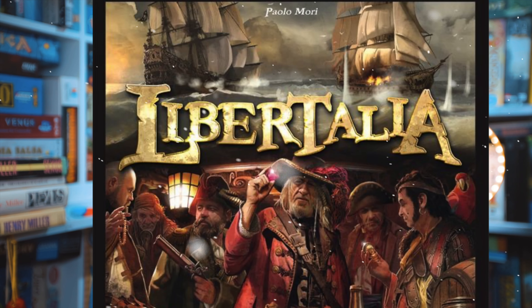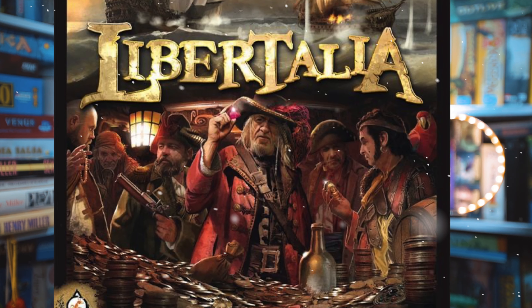Number 79 is a game by one of our favourite designers Paolo Mori - this is Libertalia. It's a pirate-themed game with 30 different characters, and each time you play you can be drawing 10 different characters, so the game is going to be changing every time you play it.